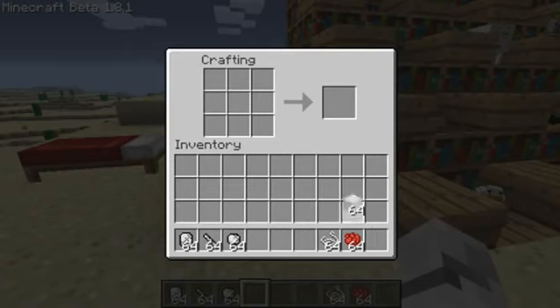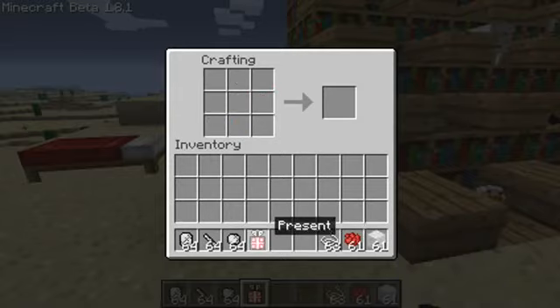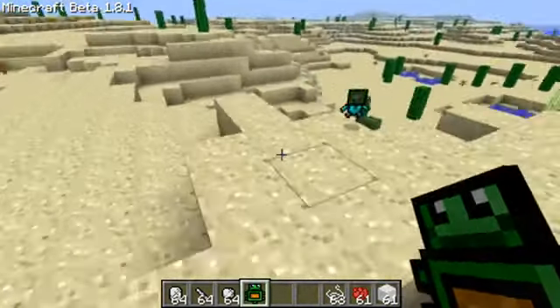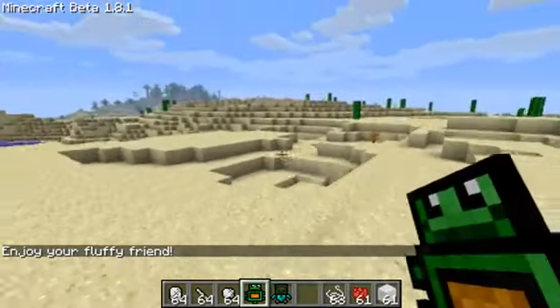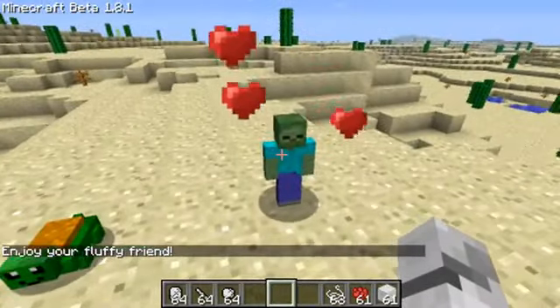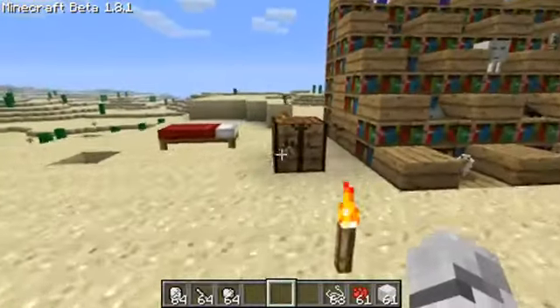To make them you need limbs, but first I'm going to show you this — it's a present. This present gives you one random animal. I've got a turtle this time, so we can just place it down anywhere we want like that. Each time you make a present you get a random animal — let's try again and see which one we get.